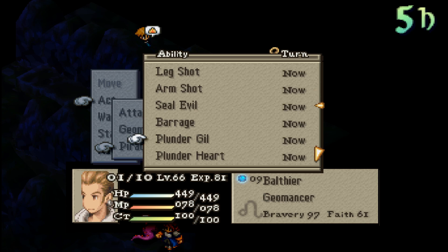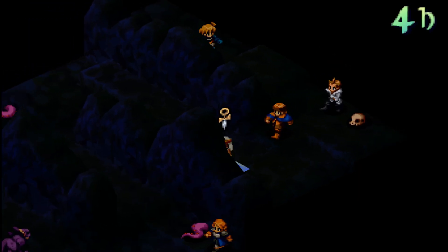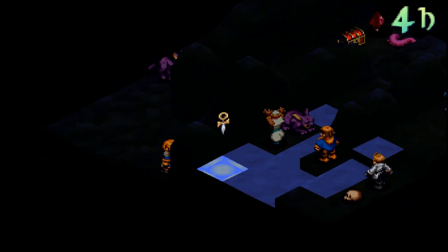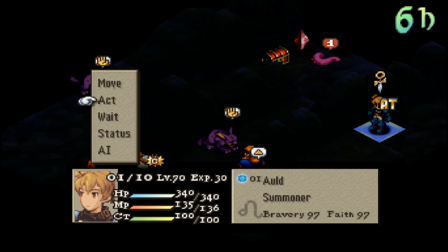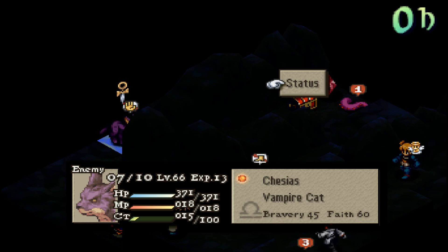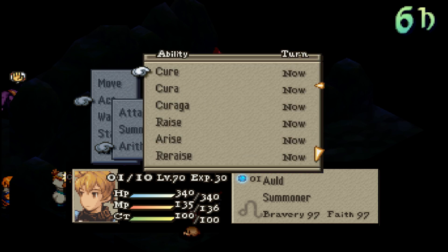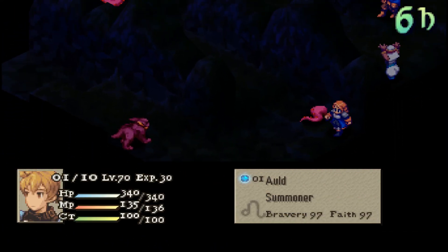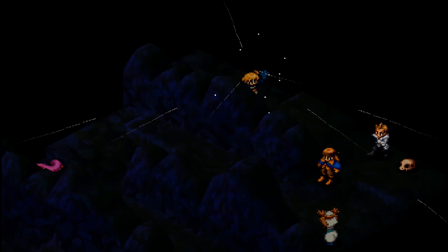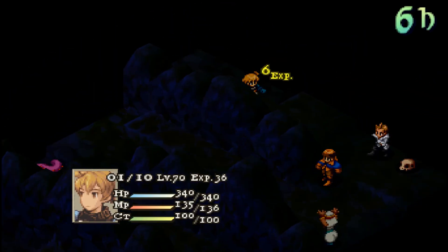Alright, someone is a very bad kitty. Very bad kitty. Let's see — you have XP. Prime might work. Okay, I like that. Let's go down to the time magics for Immobilize. Very nice.